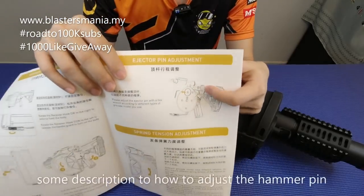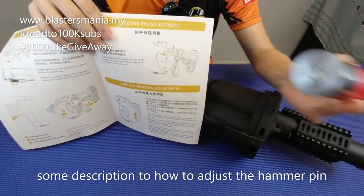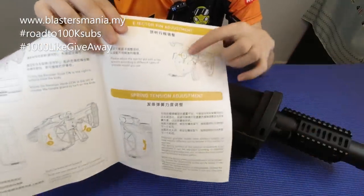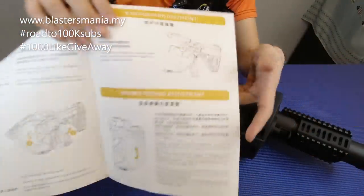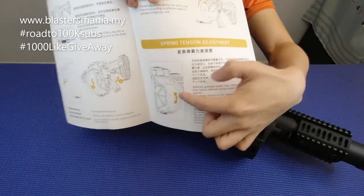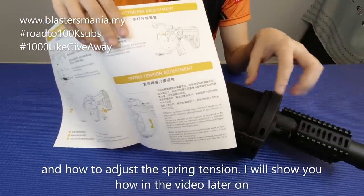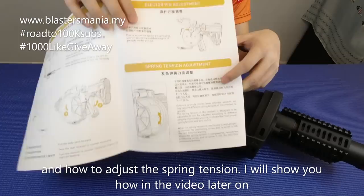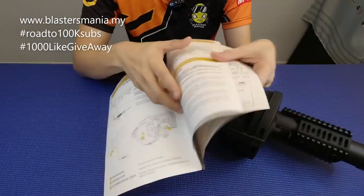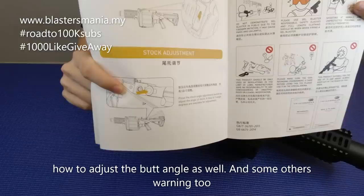Dan dia ada tunjuk yang ni — kalau anda menggunakan granite yang berlainan, anda kena adjust sikit dia punya pin tu, hammer, di sini. Dan juga macam mana dia punya spring tension. Spring tension tu — ertinya kalau kuat sangat anda kena slowkan dia sikit ataupun lemahkan dia sikit. Kalau dia tak cukup kuat anda kena pasangkan kedudukan spring tu pada yang lebih kuat lah. Dia boleh adjust ni. Dan macam mana nak adjust butt dia lah — butt dia ada tiga ketinggian.